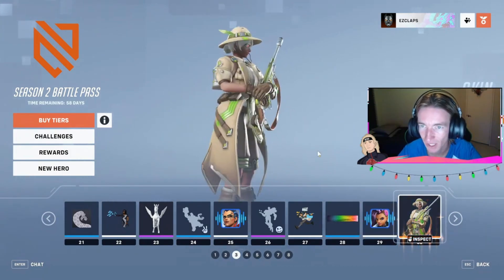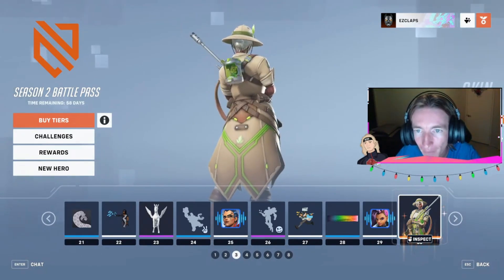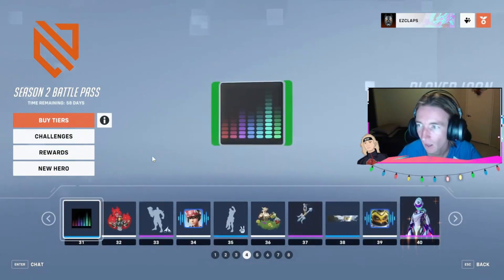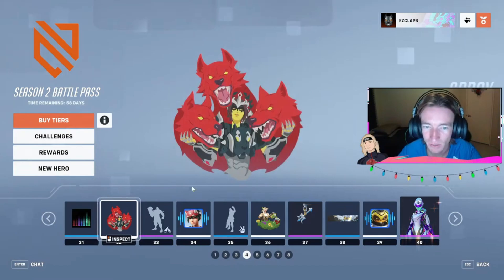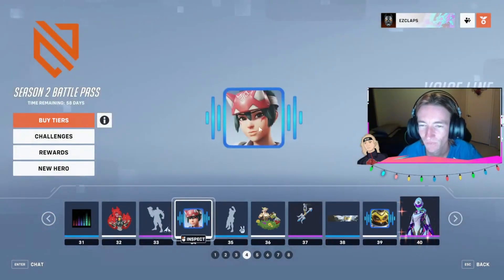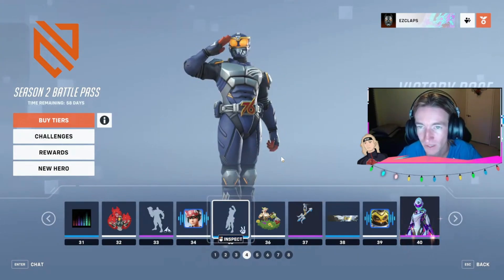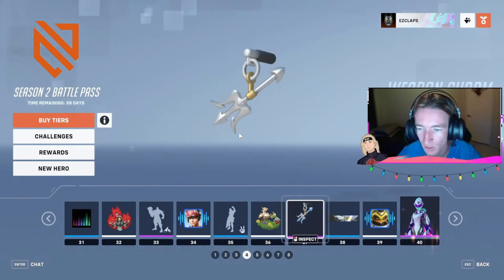Another Legendary Skin — the Botanist — with Ana. Looking pretty lit, not going to lie. Player Icon — Dance Machine. Hades Spray — that is a really nice spray. Knuckles Highlight Intro, and we already know who that's for. A little Kiriko voice line — Make Like Odysseus — again, Greek mythology. Victory Pose with Salute. Buttness Spray. Trident Weapon Charm at tier 37.